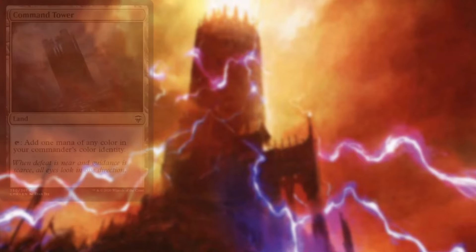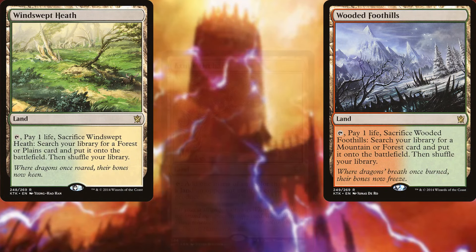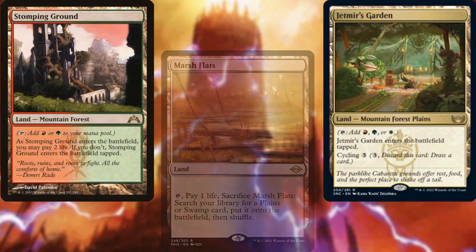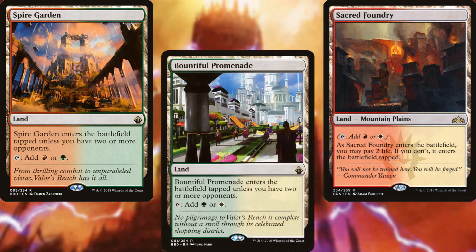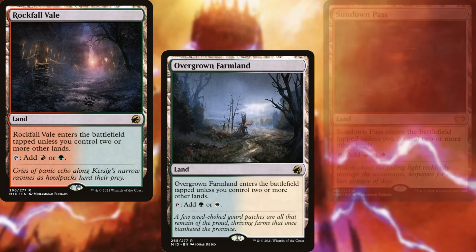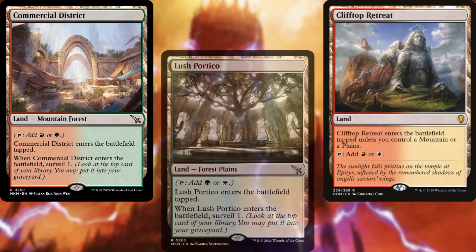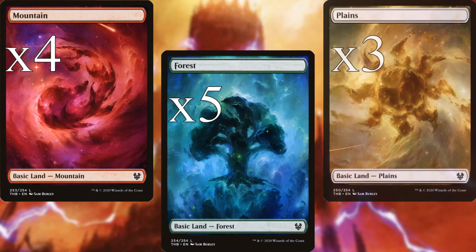Our land base consists of Command Tower, Exotic Orchard, Wooded Foothills, Windswept Heath, Arid Mesa, Scalding Tarn, Verdant Catacombs, Marsh Flats, Jetmir's Garden, Stomping Ground, Temple Garden, Sacred Foundry, Spire Garden, Bountiful Promenade, Spectator Seating, Rockfall Vale, Overgrown Farmland, Sundown Pass, Rootbound Crag, Sunpetal Grove, Clifftop Retreat, Commercial District, Lush Portico, Elegant Parlor, four Mountains, five Forests, and three Plains.